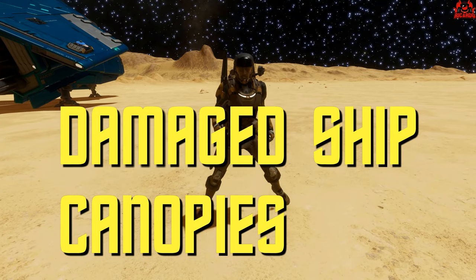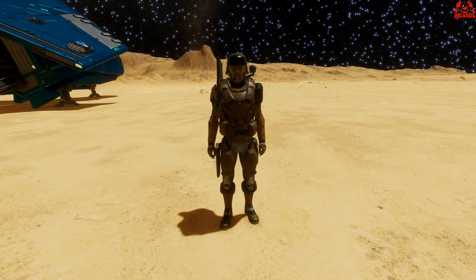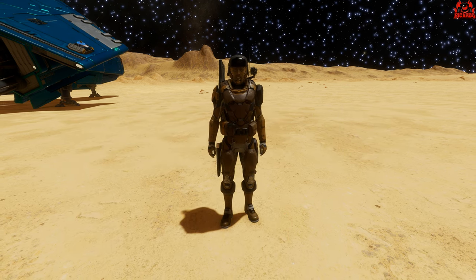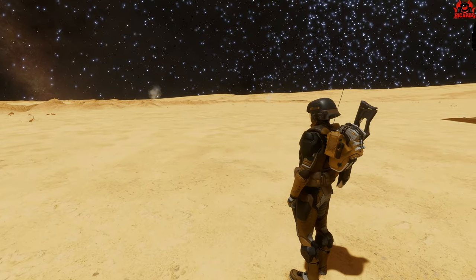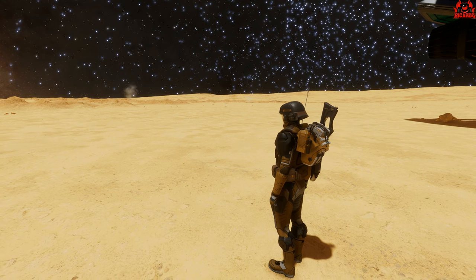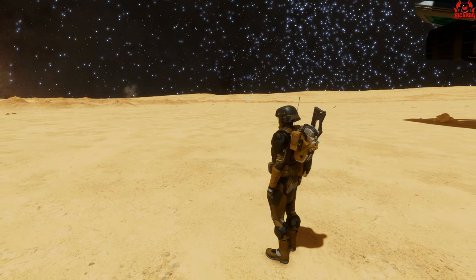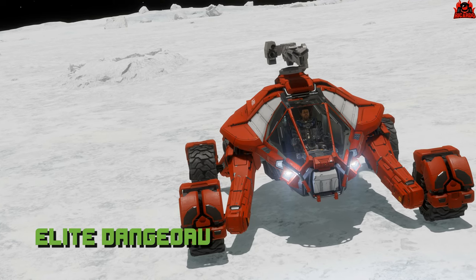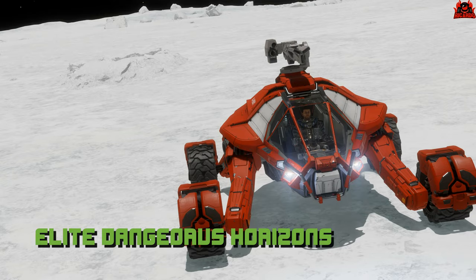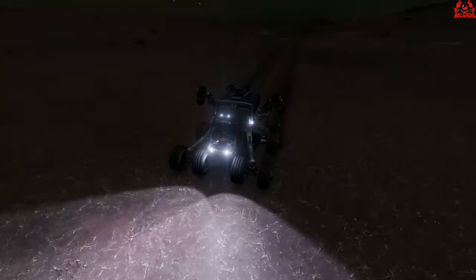Now with the introduction of Elite Dangerous Odyssey, we all know that for those people who play on PC, you can get out and walk around on some planet's surfaces. You can explore bases, do some exploration and biology discovery, all that sort of stuff. Even before that, during Elite Dangerous Horizons, we were able to land on a planet and drive about in an SRV.